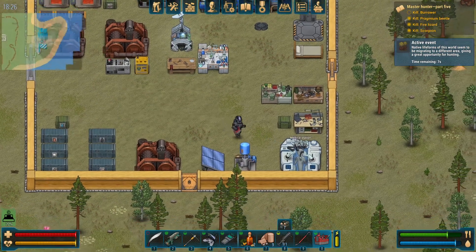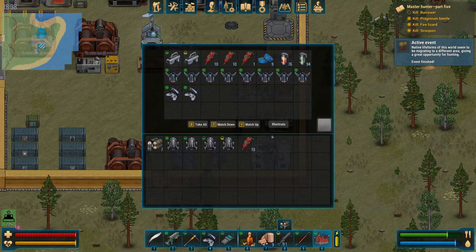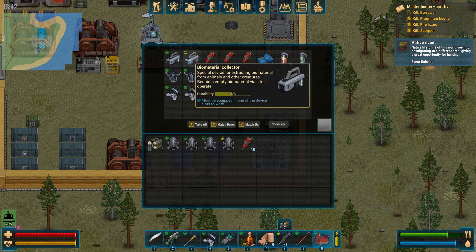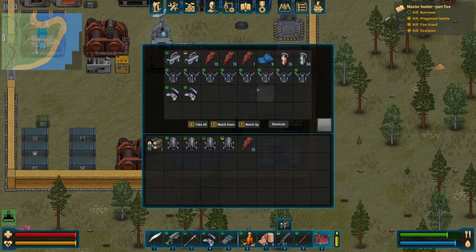You can apply all of the implants over here at the medical station, and you can also remove them. To install them it takes 25 biomaterial to remove them; it only takes 10. Producing each of them will require some amount of biomaterial, which you can collect using the biomaterial collector while harvesting animals you've killed — that will fill up empty biomaterial vials.